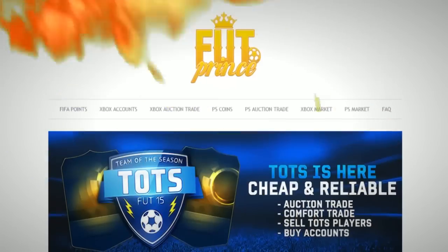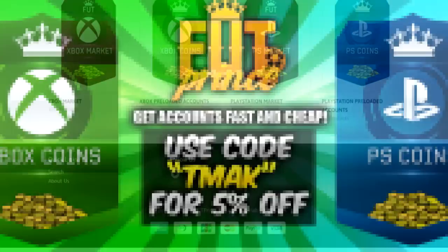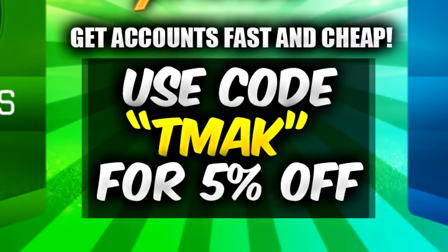Oh snap, the most reliable coin site is now here. If you're looking to buy yourself some FIFA 15 season packs, check out fullpricks.com and use the discount code Teammac for 5% off your checkout.